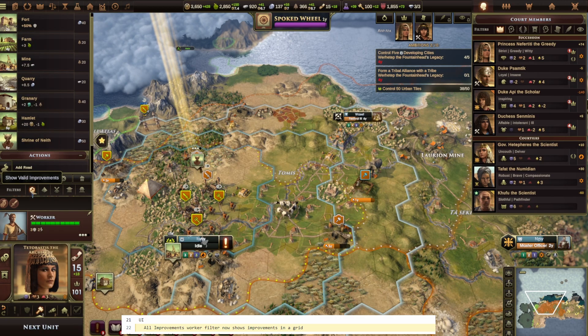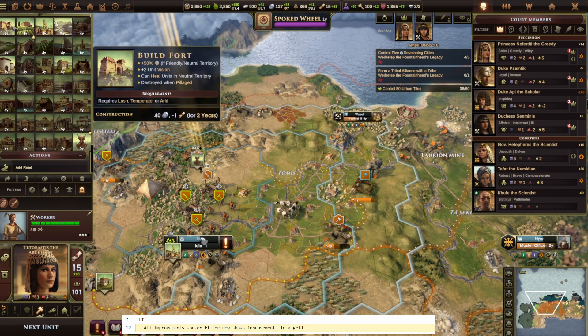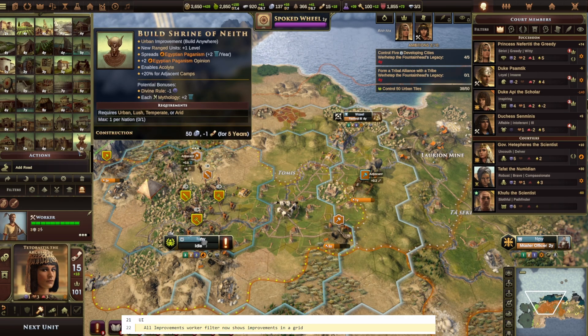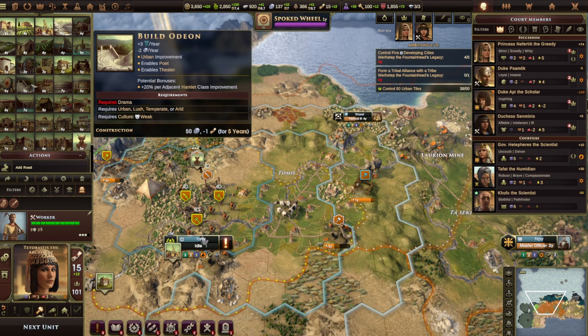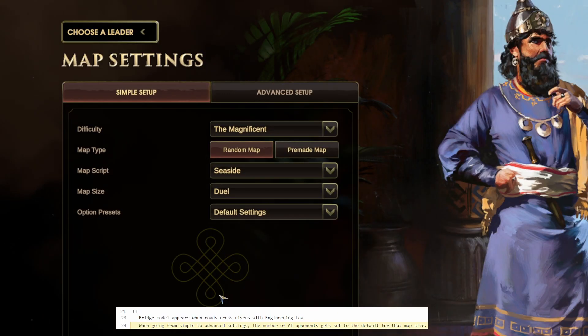Moving on to UI changes — first up is a new all-improvement option grid. This was requested by users and is a nice addition. You access it by clicking the icon on the right, and it opens a grid showing all the different buildings, the costs, the tech requirements, and how long they will take to complete.